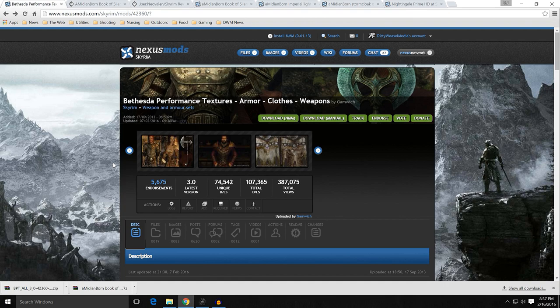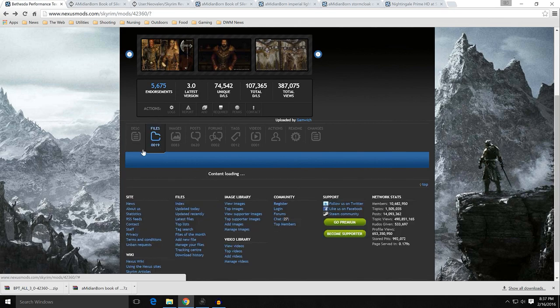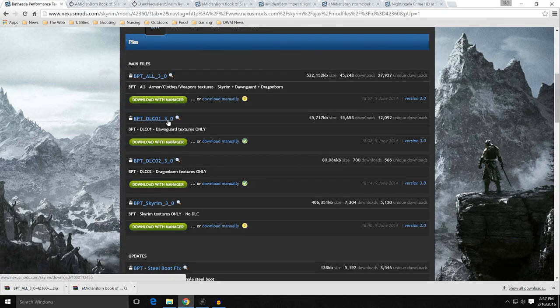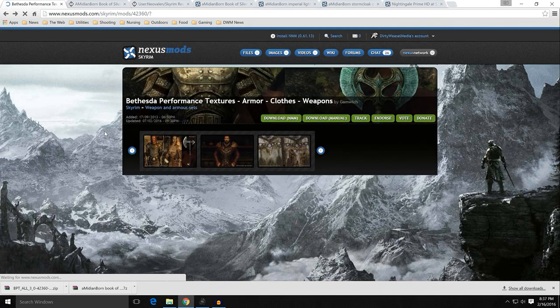So that may be an option for you guys. When you look at the files, there are multiple options — if you just want the Dawnguard, Dragonborn, or the no DLC version, you get those. If you want all of them — all armor, clothes, and weapon textures for Skyrim, Dawnguard, and Dragonborn all in one, it's right there. It looks like a really big file, but it's really not considering what you're getting. So that was kind of an honorable mention — I want to get that out of the way.